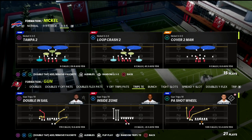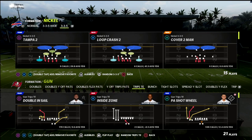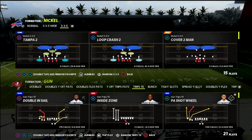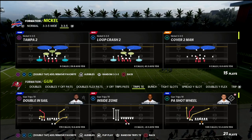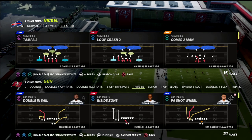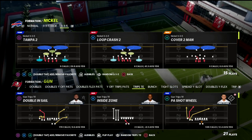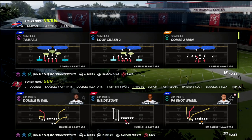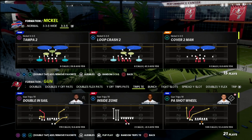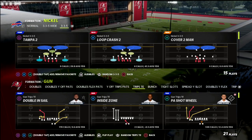Trips Tight End is arguably the most balanced offense in the game. It's got a great running scheme, great spacing, and incredible route combinations. If you want my entire Trips Tight End offensive guide, join my Patreon — link in the description. It's only ten dollars a month and gets you access to every Madden 22 offensive and defensive guide.